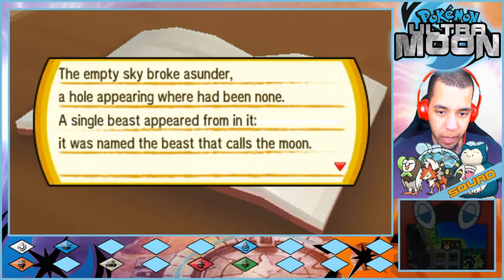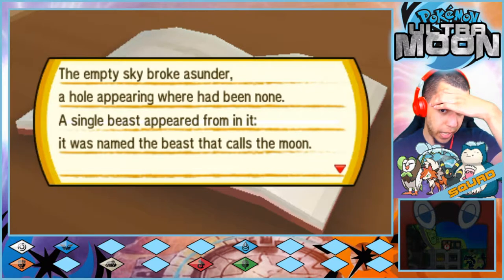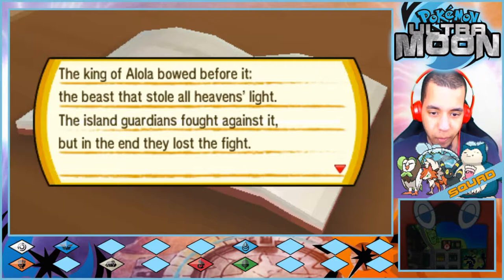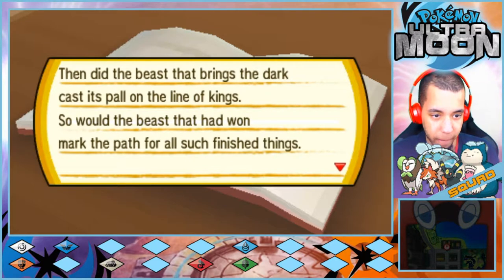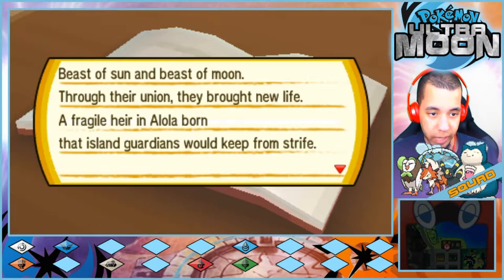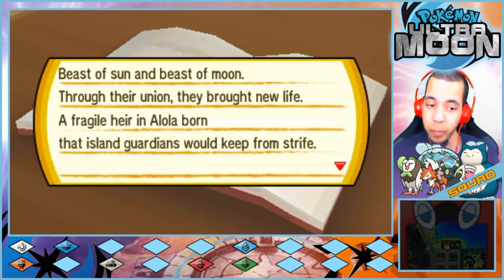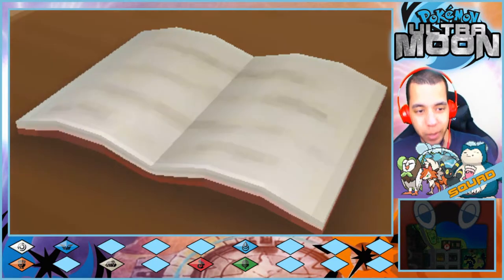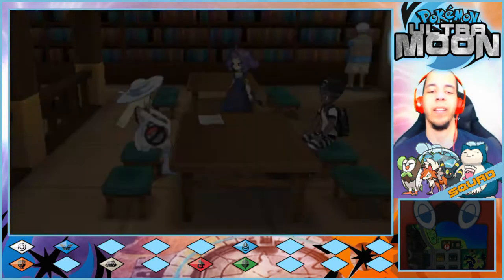I'm just going to read this in my normal voice. The empty sky broke asunder, a hole appearing where had been none. A single beast appeared from in it — it was named the Beast that Calls the Moon. The king of Alola bowed before it. The Beast that Stole All Heaven's Light — the island guardians fought against it, but in the end they lost. Then did the Beast that Brings the Dark call its pal on the line of kings. So would the beast that had won mark the path for all such finished things. Beast of Sun and Beast of Moon — through their union they brought new life. A fragile heir of Alola born that island guardians would keep from strife. The ancient king sang thanks for Lunala with song of flute — two tones rang across the altar, a perfect pair ever after.